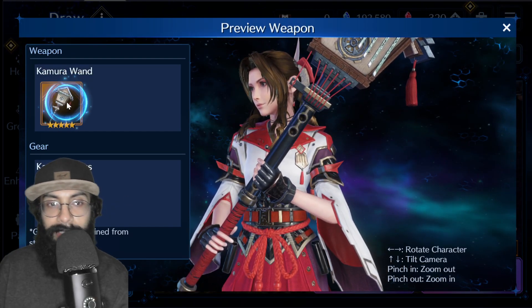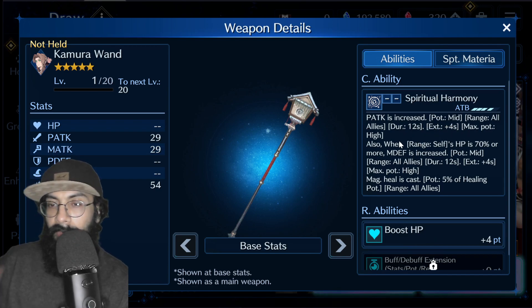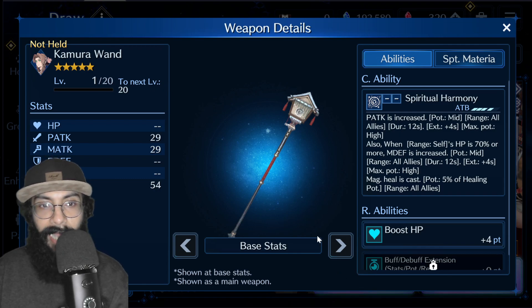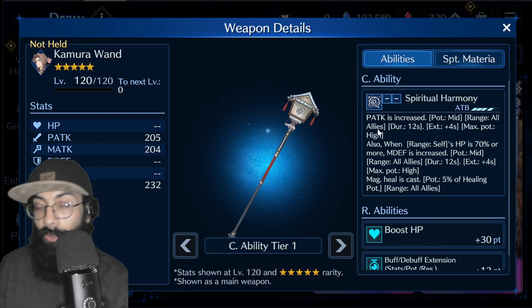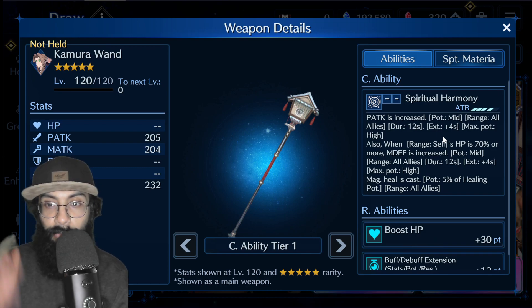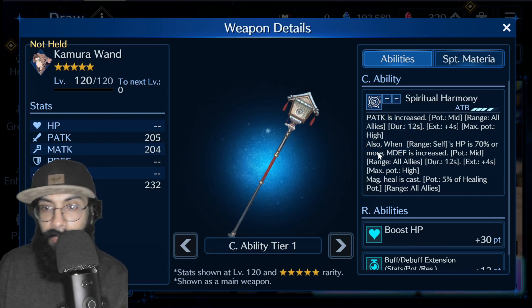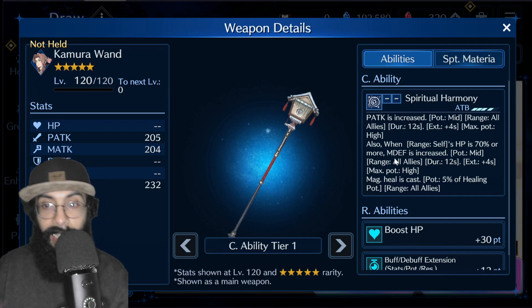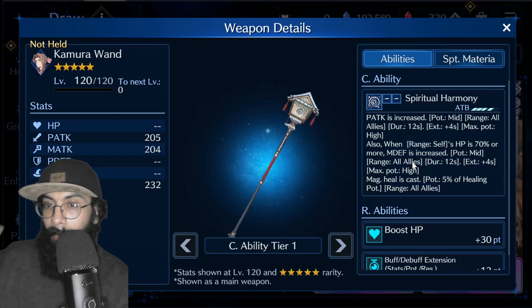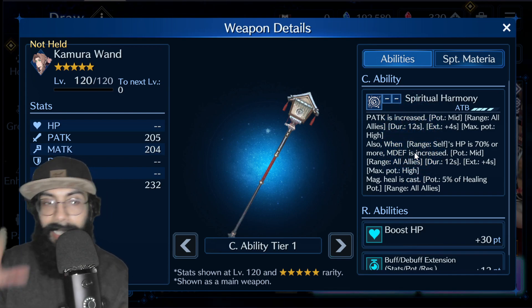I'm definitely going to pull for her, and here's why. At zero level, her weapon buffs physical attack to all allies — at level 120, it's a two-tier physical attack buff to the entire team, with 12-second duration and 4-second extension at maximum high potentiality. Also, when HP is 70 percent or more, the entire team gains magic defense — all allies get both physical attack and magic defense buffs.